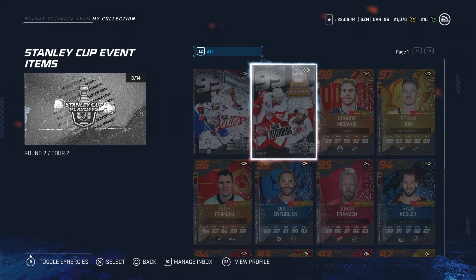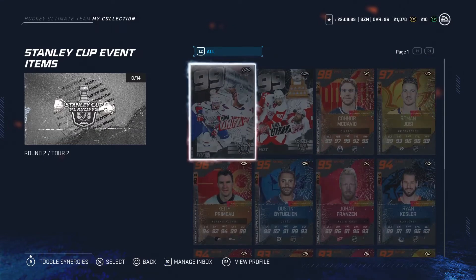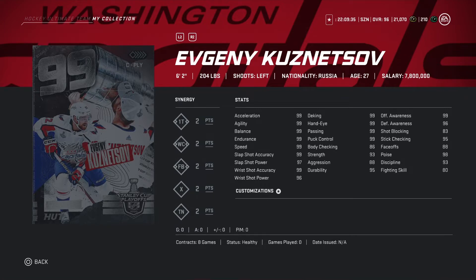Getting into it, got some amazing cards here. We got Kuznetsov, we got Zetterberg, we got McDavid, we got Roman Josi, Dustin Byfuglien — just some of those all key ones. Looking at Kuznetsov, 99 overall, 6'2", 204 pounds, stats all 99s — probably one of the best centers in the game for sure.